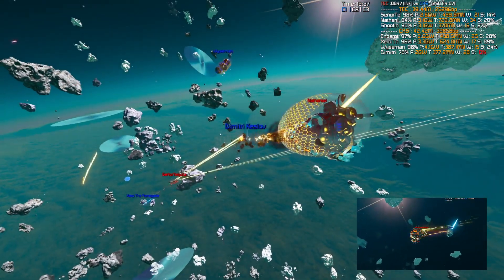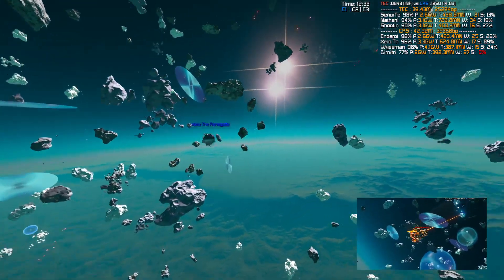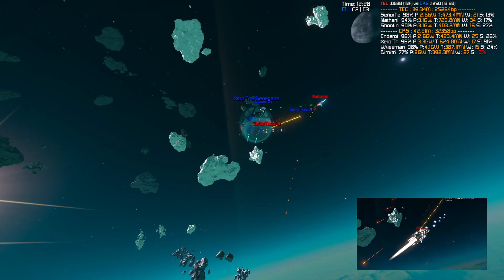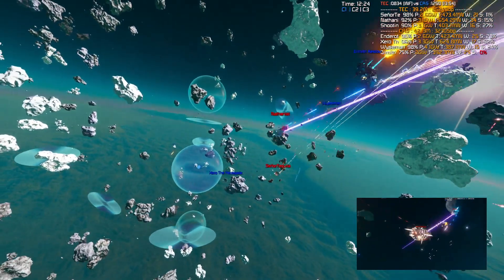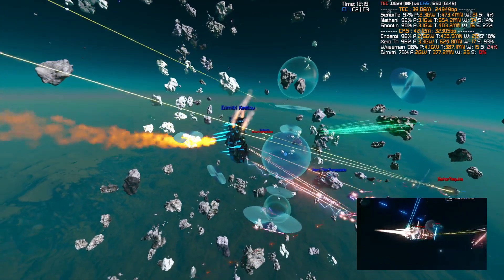Speaking of which, back into the center we've got Dimitri, Nate, Wiseman, Senior, and Zero all fighting, just for the center zone. This is not a very tactically inclined match. I think they just want to kill each other. Yeah, that's war — good old-fashioned beating.